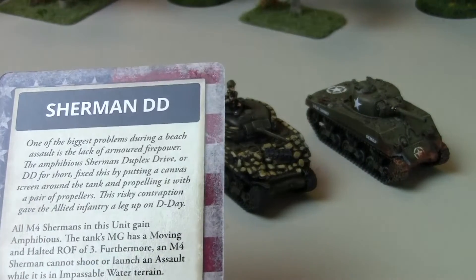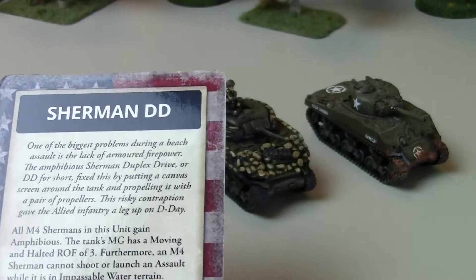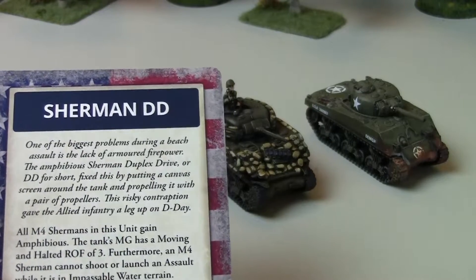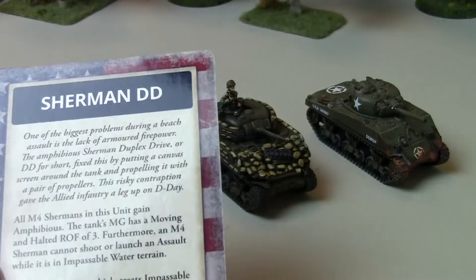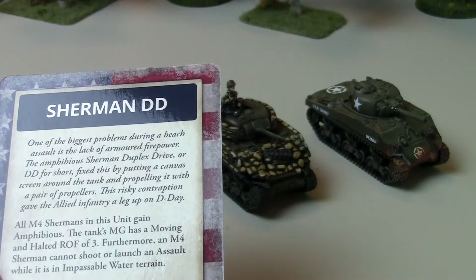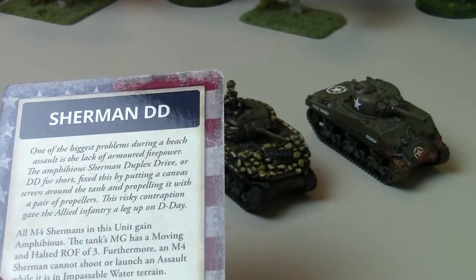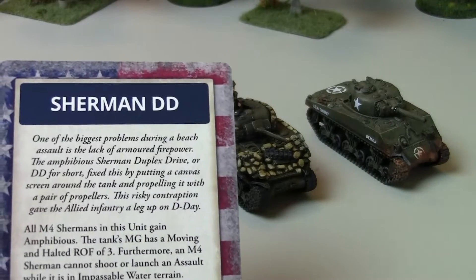Next up is the Sherman DD. This is a unit upgrade — basically the floating Sherman model. I can't find my Sherman DD tanks right now, but if you saw my D-Day battle report with Jake, they're in there. The Sherman DD treats impassable water as difficult terrain, but the downside is you get less fire from the machine guns, as they're blocked by the flotation skirt.